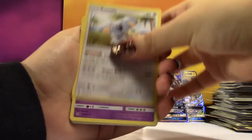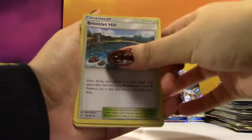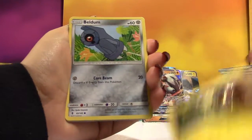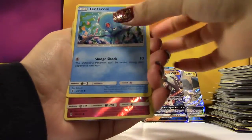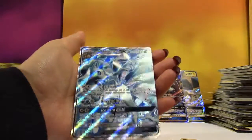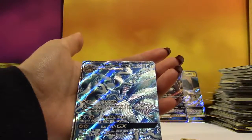We got a Fire Energy, Komala, Slowbro, Brooklet Hill, Stufful, Phantump, Helioptile, Beldum, Tentacool, Reverse Connie, and the Rare — it's so pretty! Another Alolan Ninetales — the Full Art version.